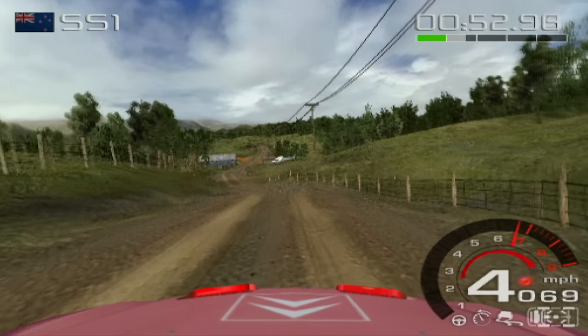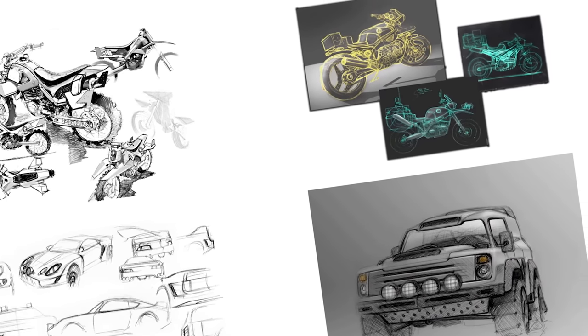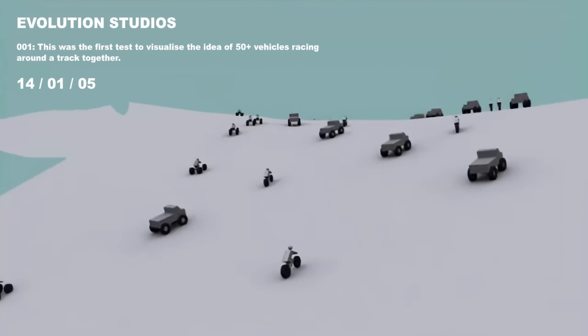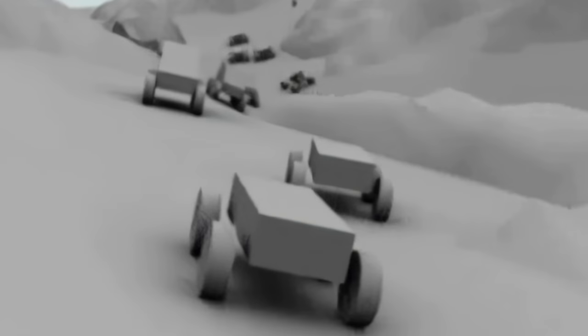After the release of WRC 4, the team split into two. Most of the studio continued working on the fifth and final WRC entry, but another group started working on something new — a game targeting the next generation PlayStation. The game was called Stampede, envisioned as a celebration of dirt racing featuring asymmetric vehicle battles, massive tracks, and a complex physics simulation with more than 50 vehicles in a single race. The goal was to create something worthy of the next generation label, but the platform it was being designed for was nowhere near ready.